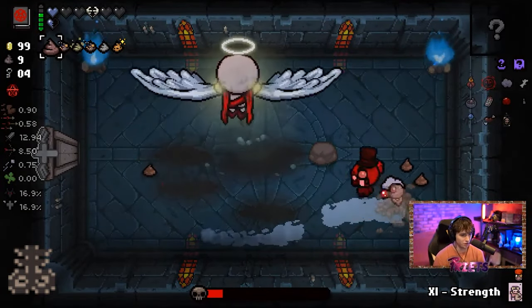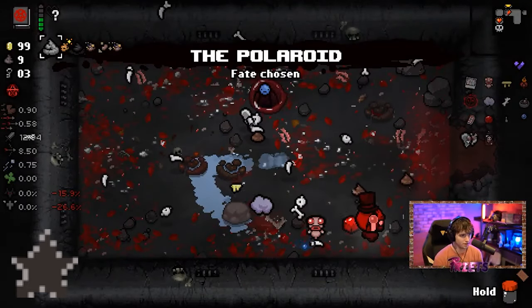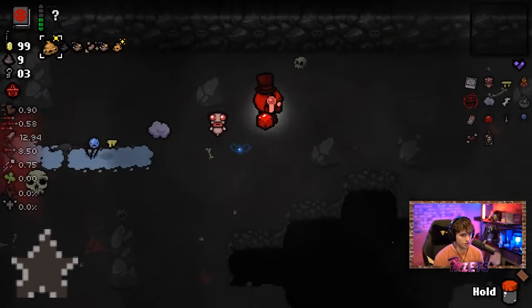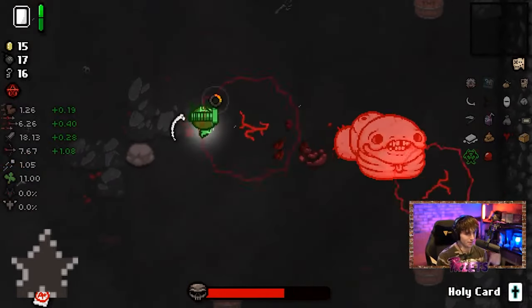Boss Rush is a special room that appears by beating Mom within 20 minutes. The Boss Rush door spawns once the condition is met and contains four item pedestals. Once one of these items is taken, you will start fighting 15 waves of bosses, two bosses per wave.